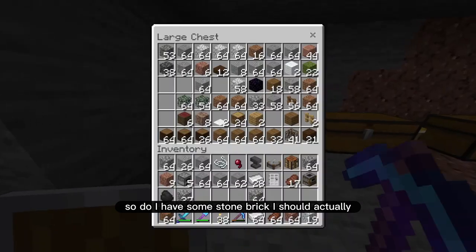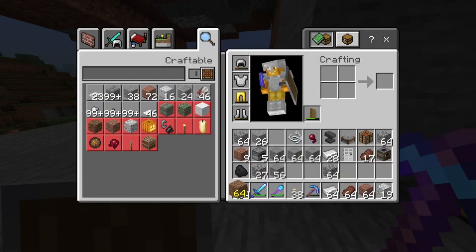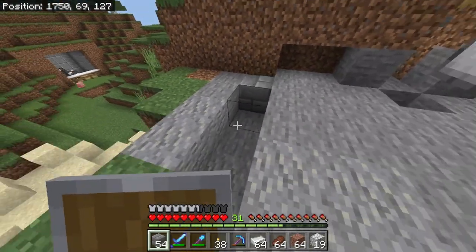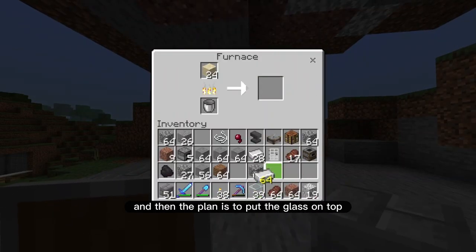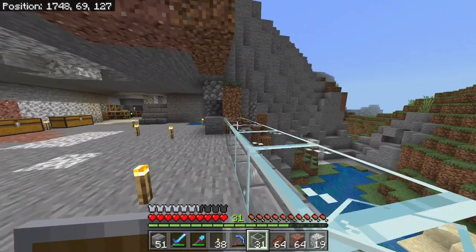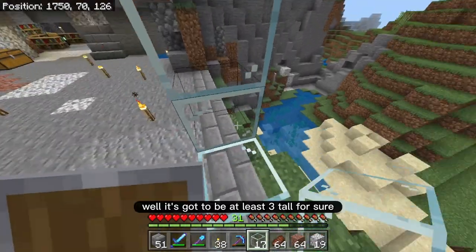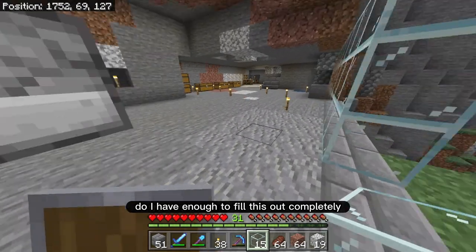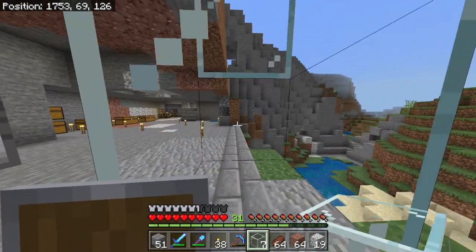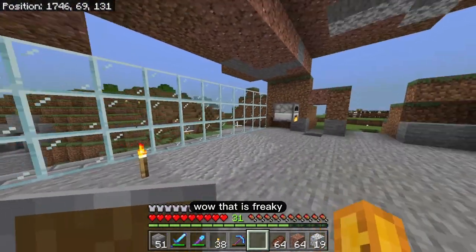Do I have some stone brick? Oh yeah, because I had a whole lot of things smelting — perfect. So I'm gonna put the stone brick down here, and then the plan is to put the glass on top just like this. It's gotta be at least three tall for sure. Do I have enough to fill this out completely? Wow — two, three, four. Wow, what are the odds? I picked exactly enough. That is freaky!